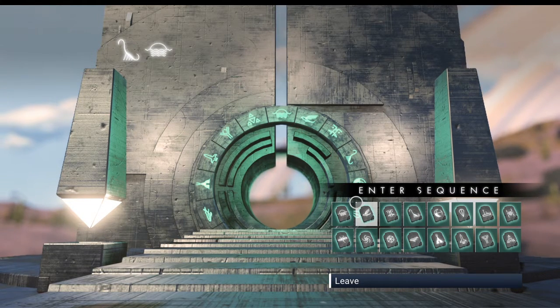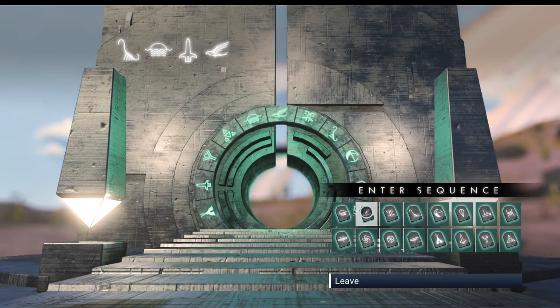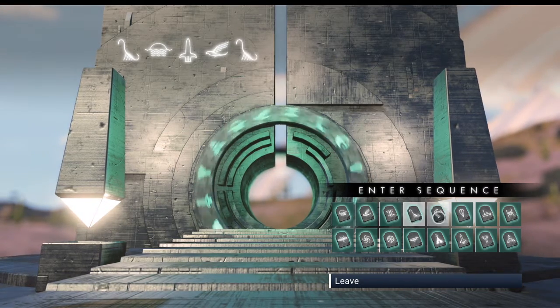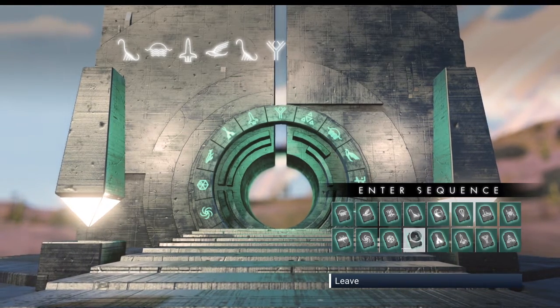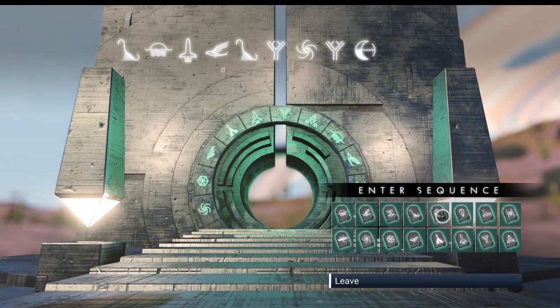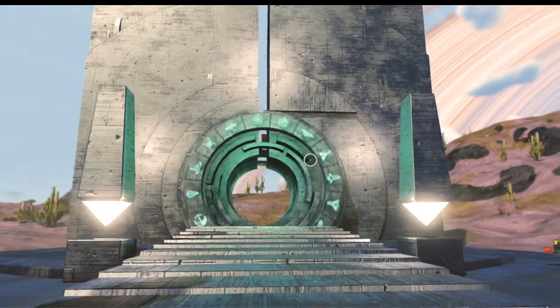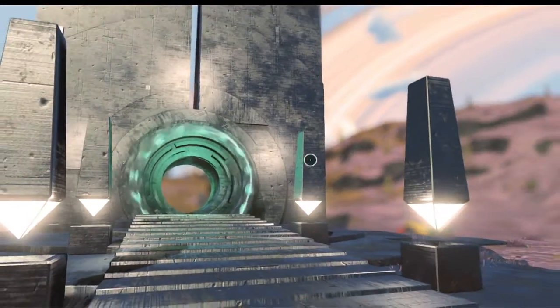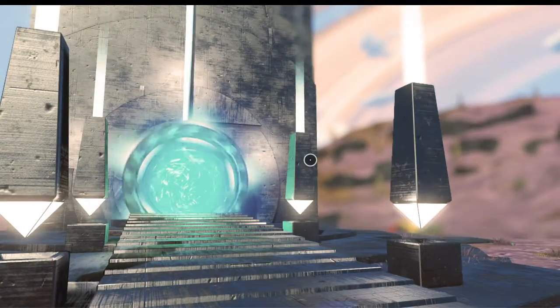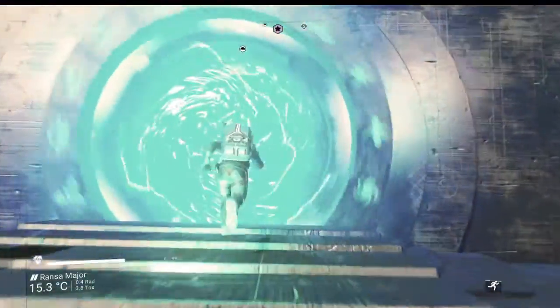I've got another one on the list. Entering the glyph sequence: Diplo, Sun, Rocket Ship, Bird... Diplo, Y, Galaxy, Y. Moon, Rocket Ship, Sun, Sun. Let's hop through this one lickety-split and go make sure this one works as well. We're at least going to fly up to the space station. Whether or not it's discovered is a good indicator for whether you're in the right place.